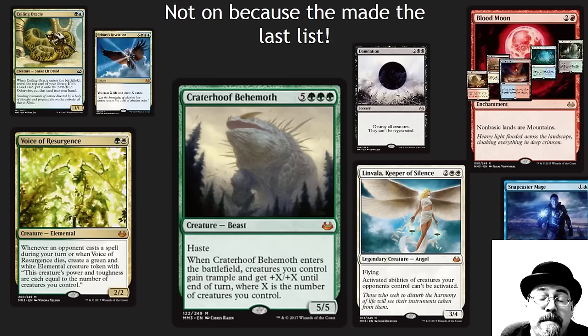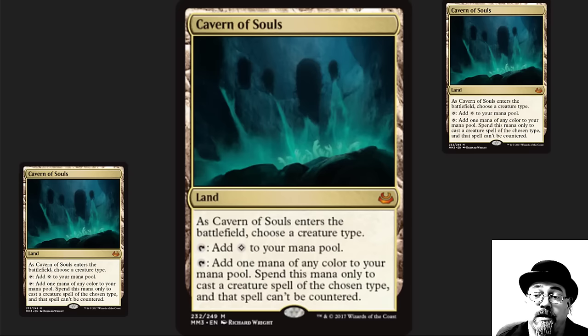The Zendikar Fetches are amazing — great for any Commander deck — and Craterhoof could be number two or number three on this list, but there are so many good cards I want to talk about new stuff. Cavern of Souls, remember to pick it up. Super great card, but it moved up to Mythic, so it's going to be tough to get.